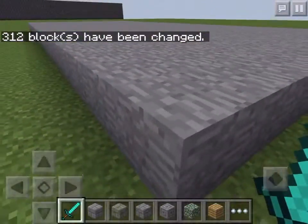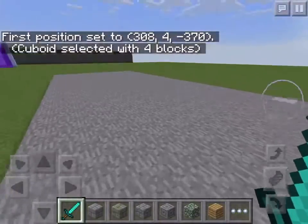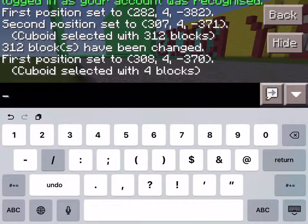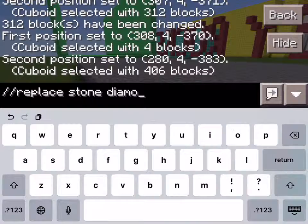And if you want to replace, you do slash slash one again, then you go here and you do slash slash two. Then you do slash slash replace stone, and something like — if you want — we take diamond.